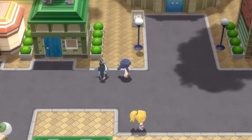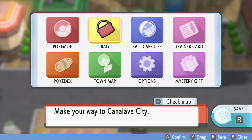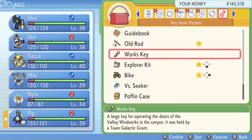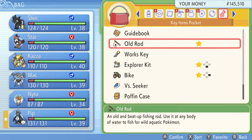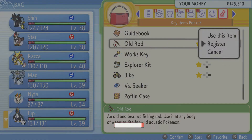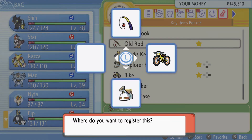In case you didn't know, to register an item, you can just go to your bag and go to the item you want to register. We'll say old rod, even though I removed it. You can see here, press A — this will pop up. You can hit register and then you can set it to the location.